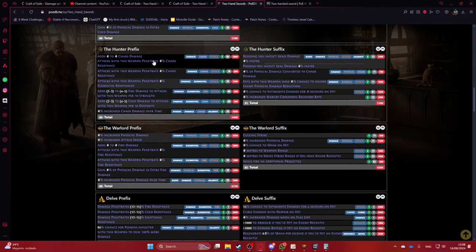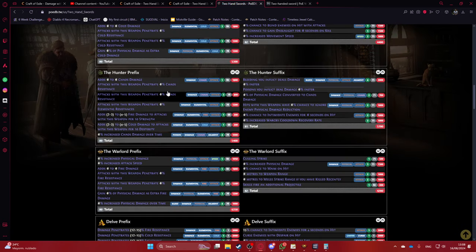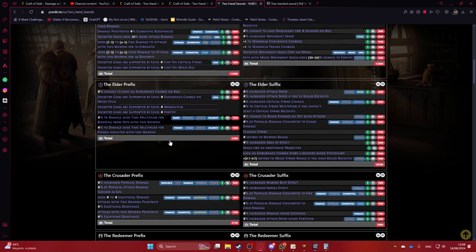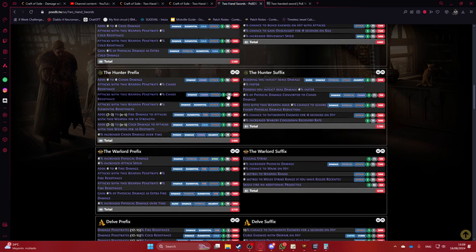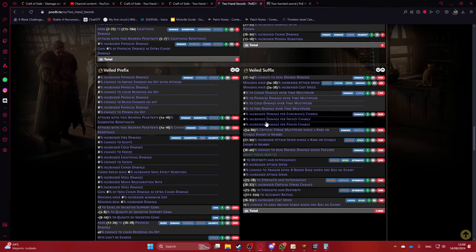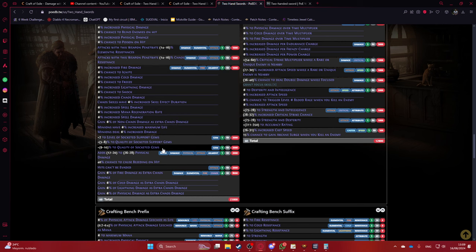The added chaos damage prefix is of course the only type of damage the boots can use. The only other notable modifier is Hunter influence — added chaos with chaos penetration — which is also a decent option instead of the Elder endurance charge on melee stun. Hunter also opens up options like fist conversion to chaos and Intimidate, though the other Hunter mods are generally bad. There's also the belt modifier for chaos penetration on the weapon.